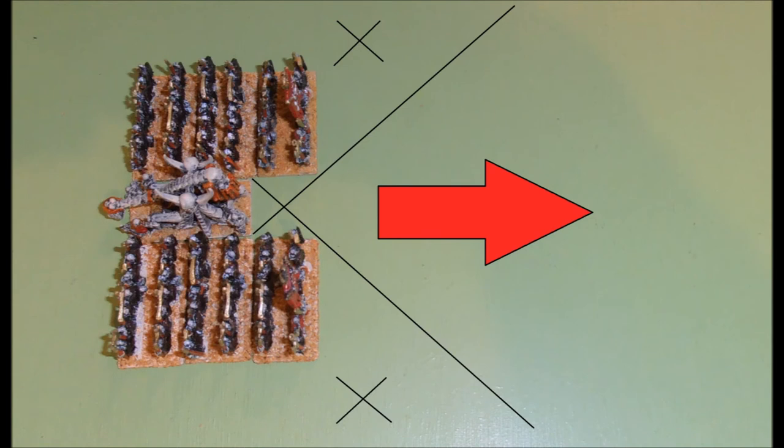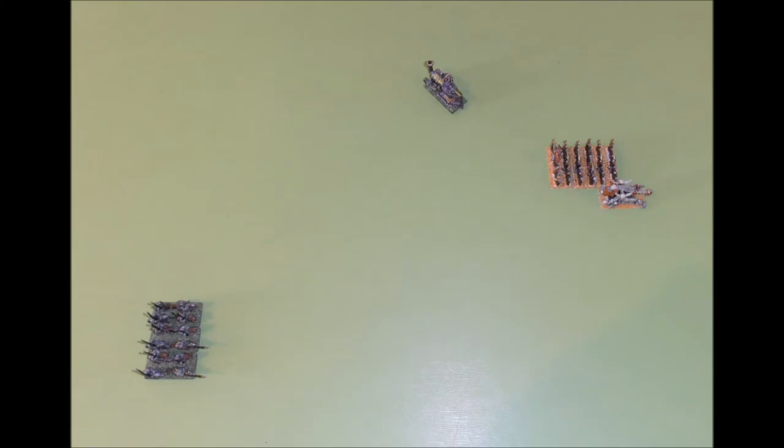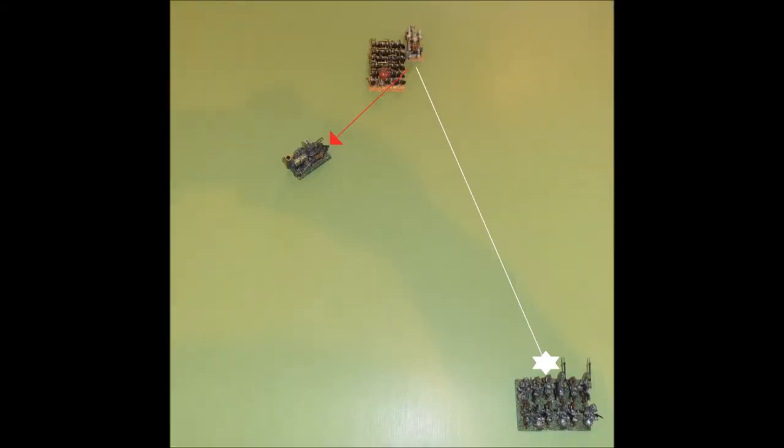One of the benefits of surrounding your artillery with friendly troops is their ability to direct the line of fire. For example, this formation allows you to focus the fire of the skullchucker between the front two stands. Throughout the battle you can actively use your infantry on guard duty to move and block disadvantageous lines of sight to targets you do not wish to attack. In this example, the skullchucker would rather shoot the knights than the steam tank, so the skeletons are moved to block line of sight to the tank.